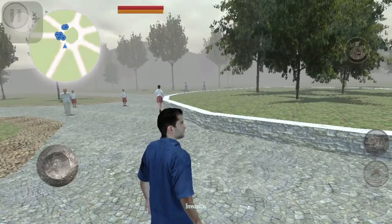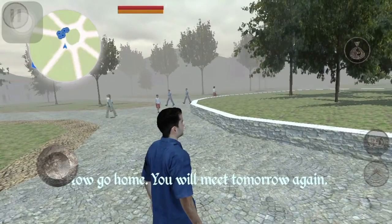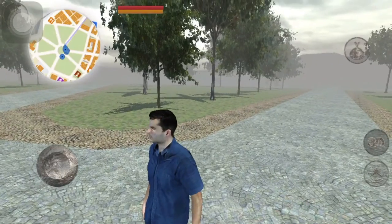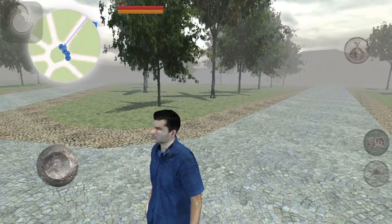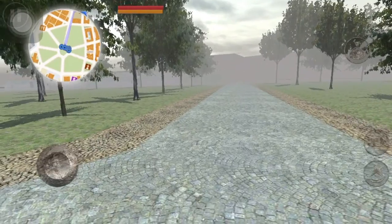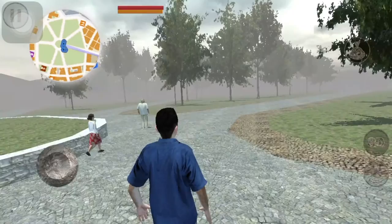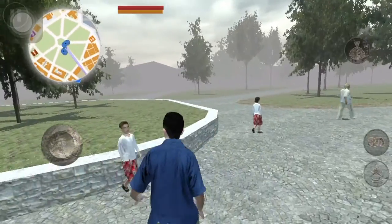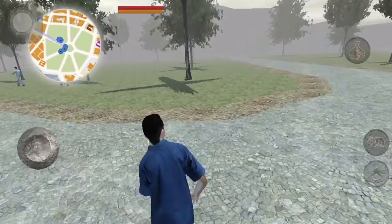As you can see it has a lot of NPCs. You have your map up here showing the world. You can go into first-person view and come back out. That's the jump button. This is move around. You can come and see people and interact with them. It's an okay game.